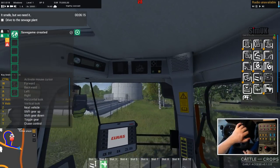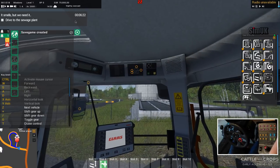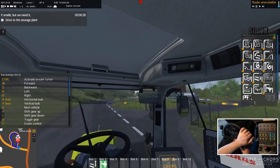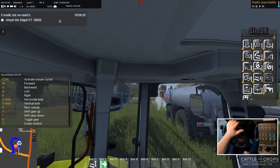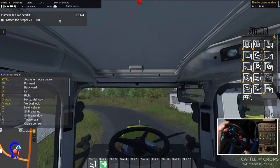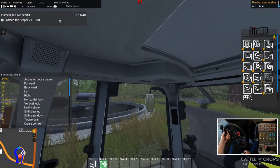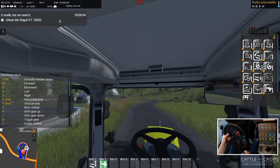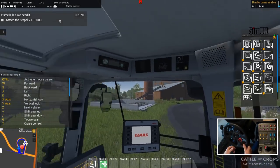It looks like we're at the sewage plant. For some reason I've got the windscreen wiper stuck on — we'll just ignore that. Now I need to go round and attach that slurry tanker. Although I just set that mirror up, it's not quite where I want it, which is a bit irritating. We'll see how it works with the reversing. There are a few minor bugs around this as well.